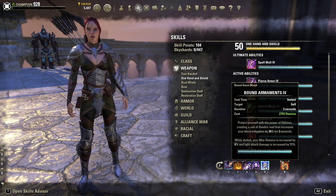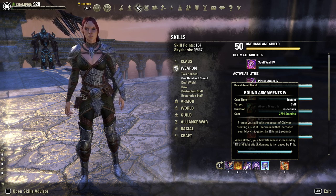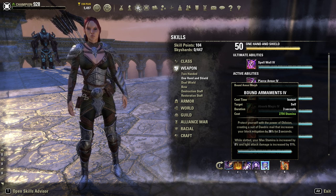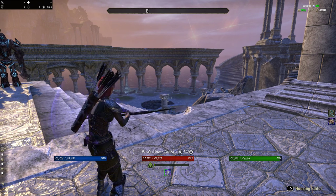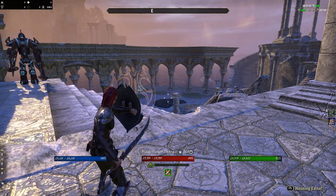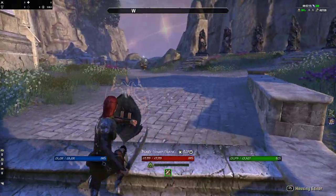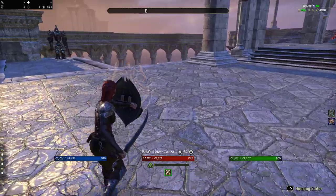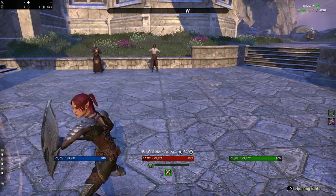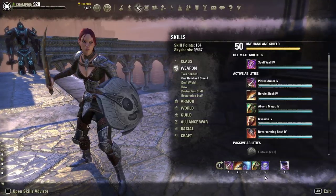Another ability I want to use is Bound Armaments. While slotted, your max stamina is increased by 8% and your Light Attacks deal 11% more damage — but that's not why we're using it. We're using it for the armor aspect: it creates a suit of Daedric Mail that increases your block mitigation by 36% for 3 seconds. Even on my Bow Bar I get 36% block. If I'm on Sword and Shield and I activate it — because I have it on both bars — I'll get 36% added to the existing 36%, meaning I block 56% of incoming damage as long as that's up, and I can do it even while holding block.